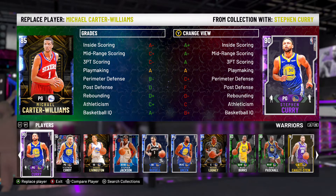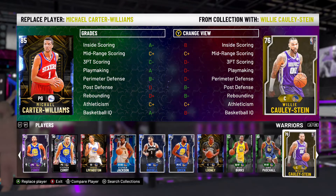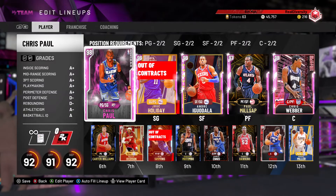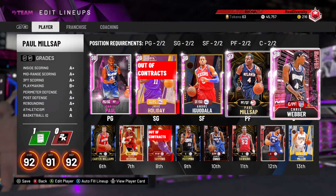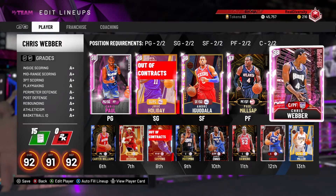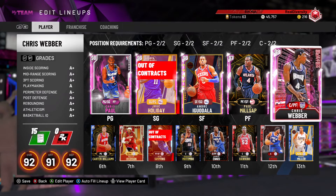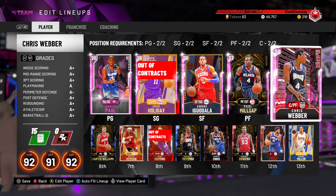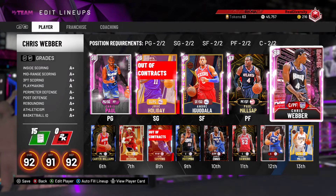Just go through your lineup and assess each team. For the Warriors, look at this — an amethyst Curry from when the game first dropped is going to be my best Warriors card, which is going to be terrible. You're going to have to rely super heavily on the three free players you choose — Chris Paul, Chris Webber — and that could be really devastating in the long run, because they get tired, get sluggish, and won't make open shots when tired, especially on hall of fame.